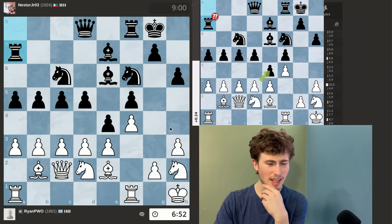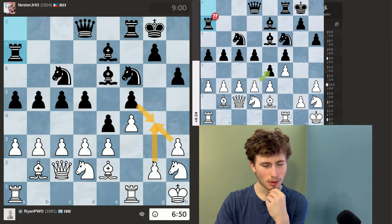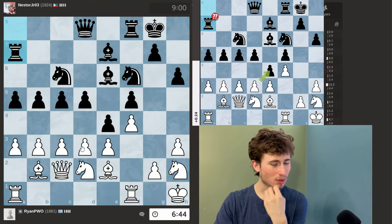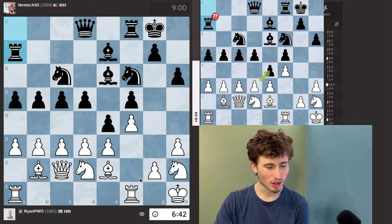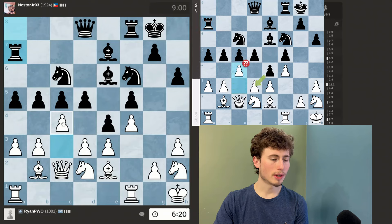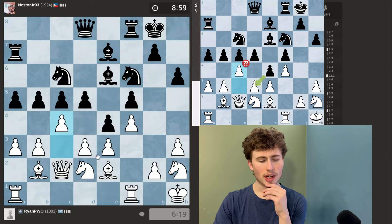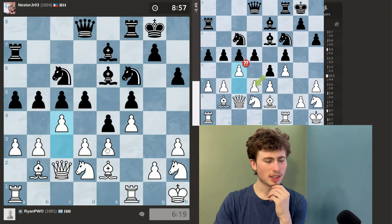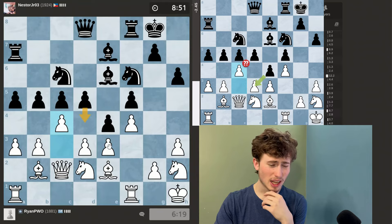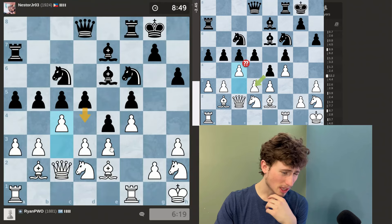My king would be kind of weak. I kind of want my queen to be farther into the game, and my opponent is playing very quickly which is also annoying me. I'm just going to go for it though — I'm going to push this pawn. I need to create some type of attack here. It's very confusing and I have no idea what he's going to play.